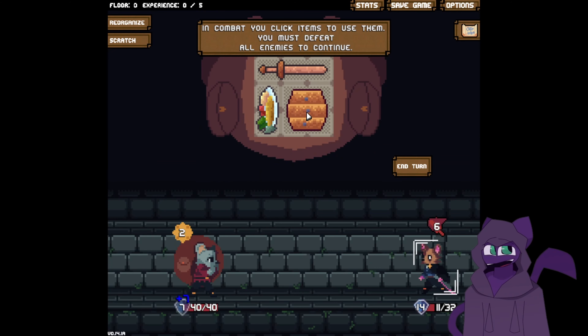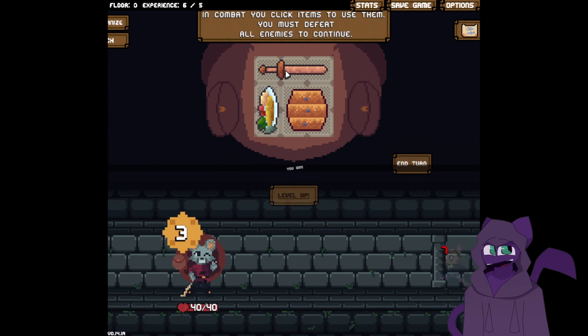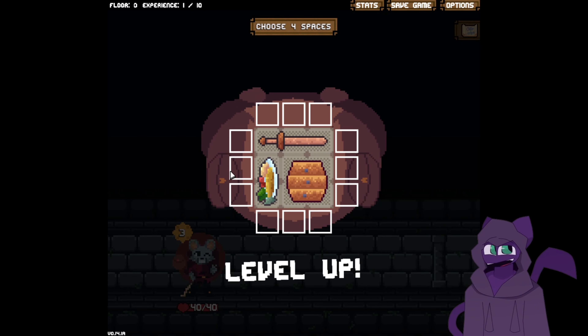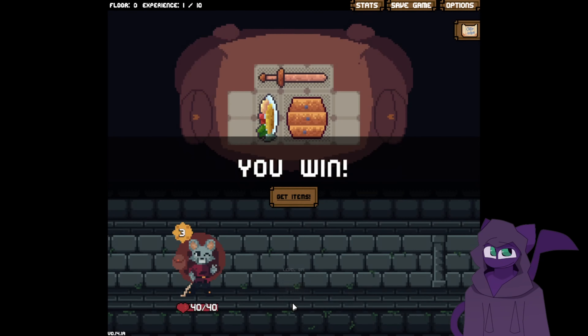He's gonna hit me for seven, so I'll just defend and we'll just pass because I can't do much else, and we finish him off. Then we level up, which lets me choose how I want to arrange more spaces to be added to my backpack.